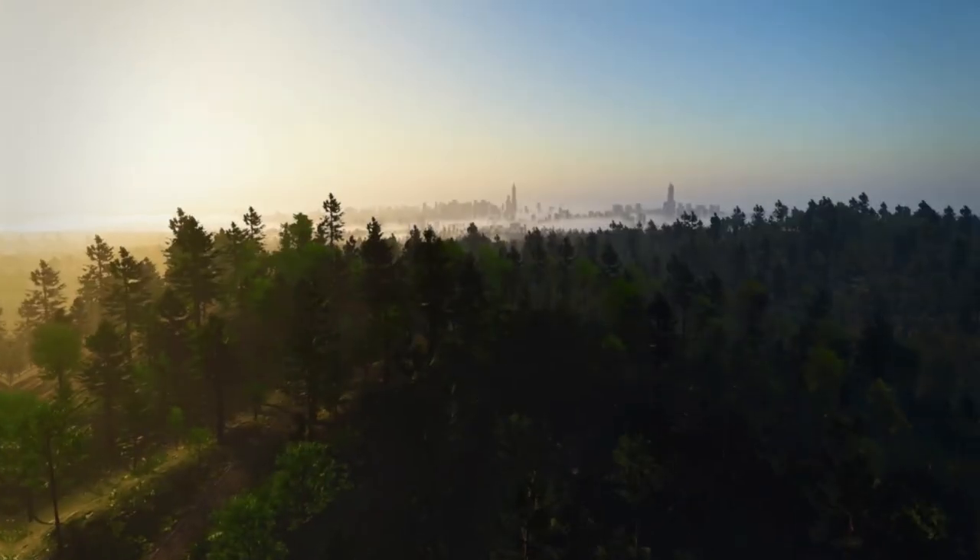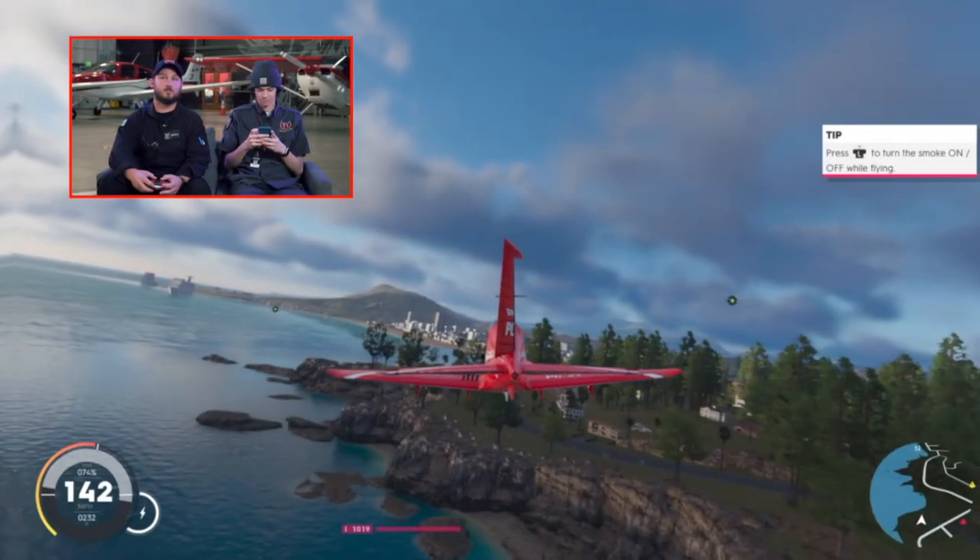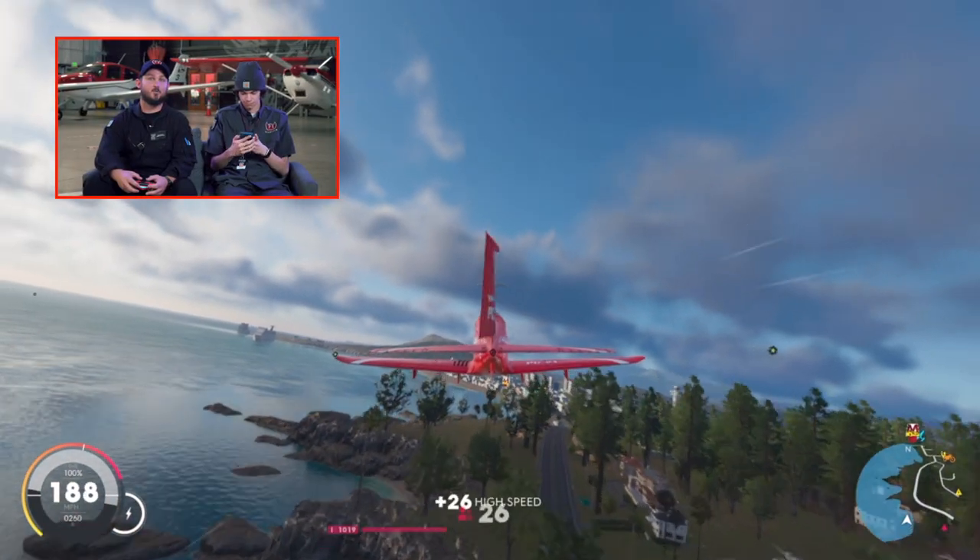The next thing we pulled up was The Crew 2. We have one helicopter in this and then a couple of different airplanes, so we'll see how it's like flying this one. We're flying around in a Pilatus PC-21. Your controls, sir. This attitude indicator is super responsive. Oh, I can look behind me — look at that.